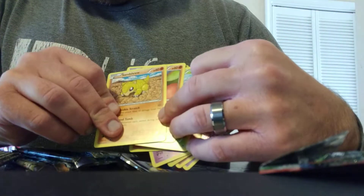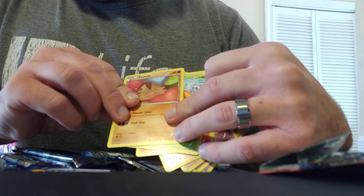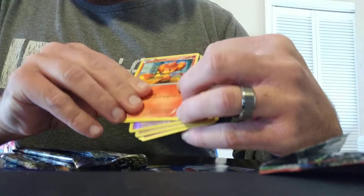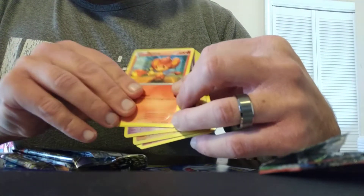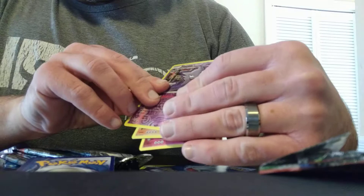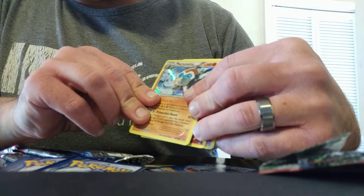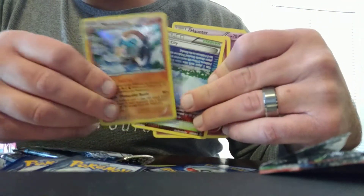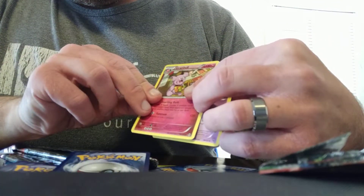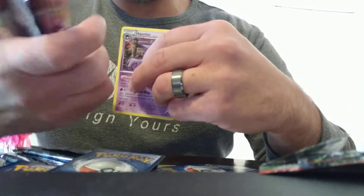Okay, so from XY Breakthrough we have: Sandrew, Swinub, Paras, Axew, a Haunter foil card, and Mamoswine — never seen that card before. Here is a very popular Parallel City trainer card, rounding it out with Garchomp and another Haunter card.